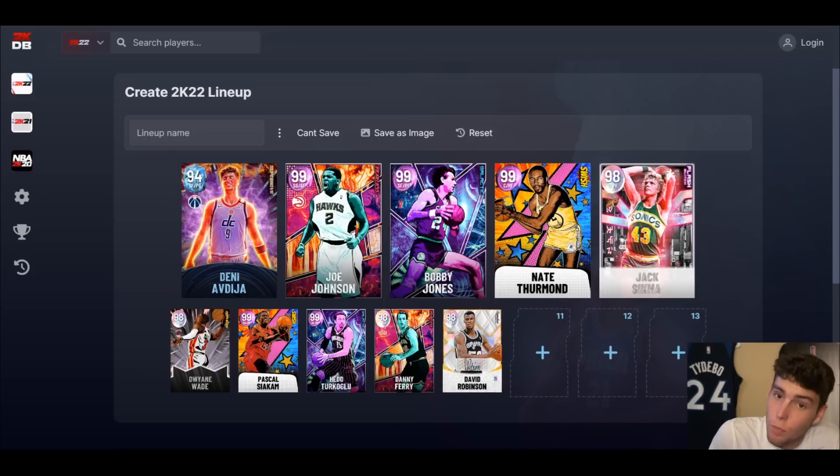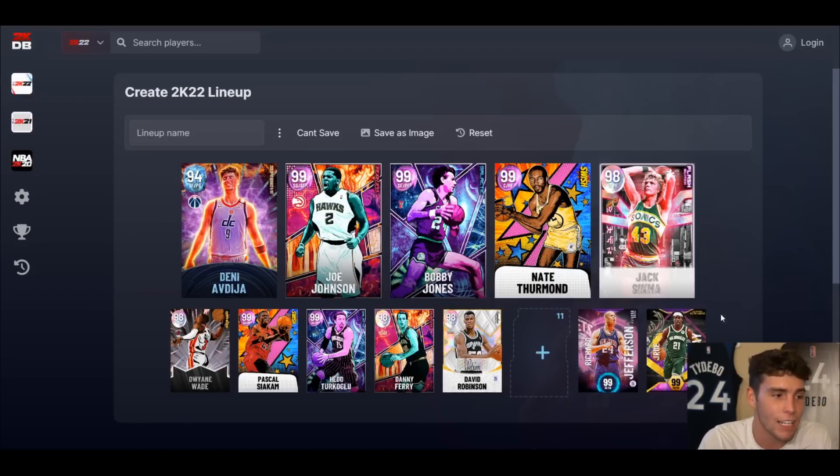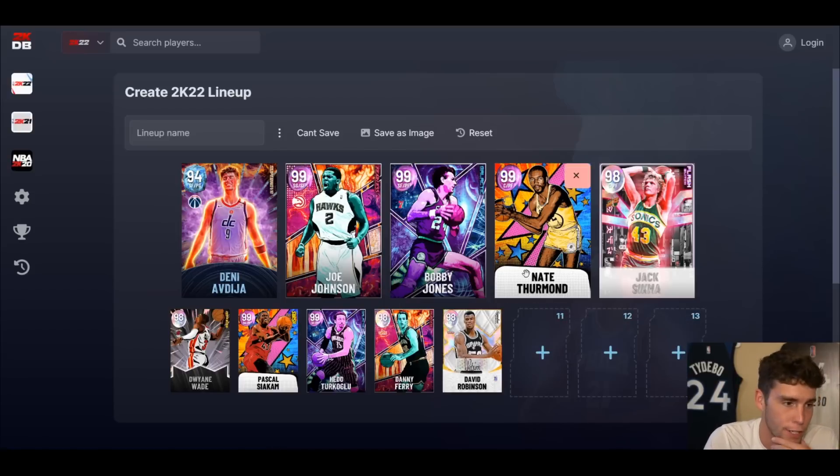This squad is pretty similar to my no money spent squad right now, but on the no money spent I've got guys like Richard Jefferson and Drew Holiday who can replace some of these guys. All I can really say is get these free cards — even Bobby Jones right now is available for free. Get these free cards, plug them in, and you can have more MT to spread elsewhere and upgrade some different positions. But this is the squad I came up with, and every one of these guys is really solid in my team. That's going to wrap it up for today — hopefully you guys enjoyed it, drop a like, subscribe if you are new, and as always I love you guys. Have a blessed day.